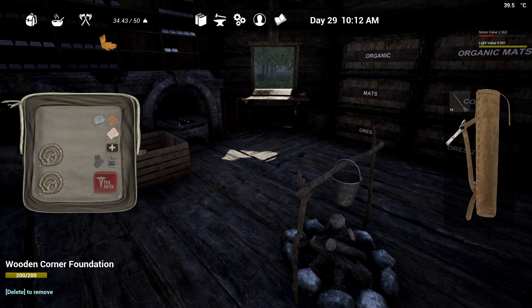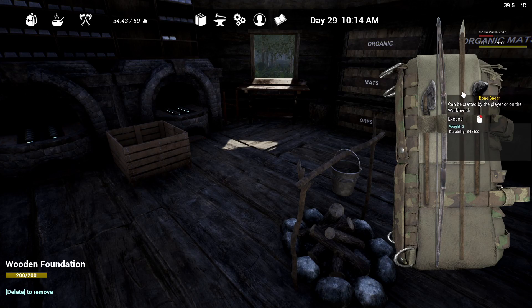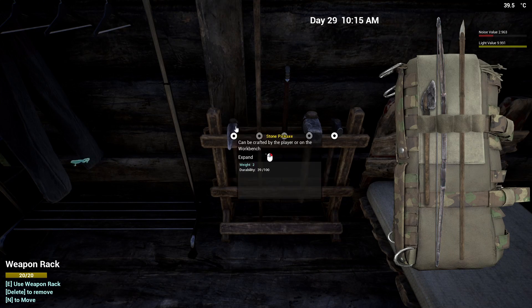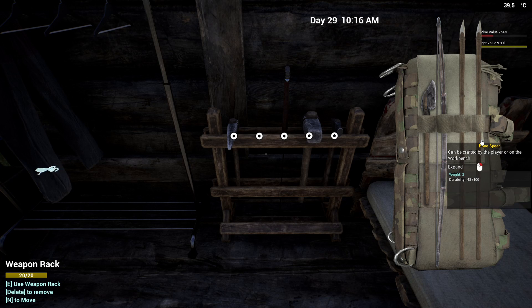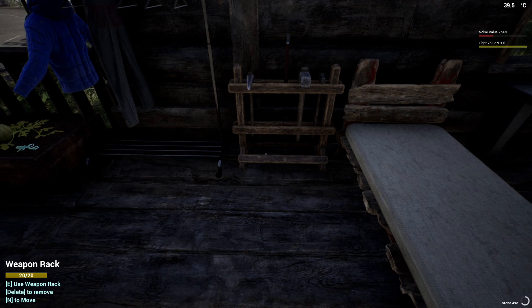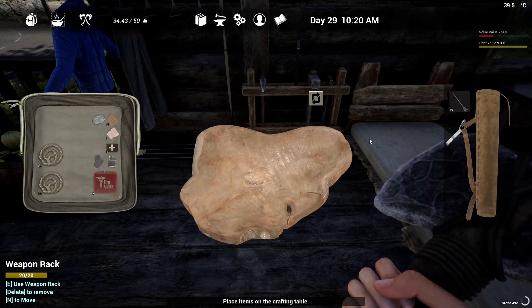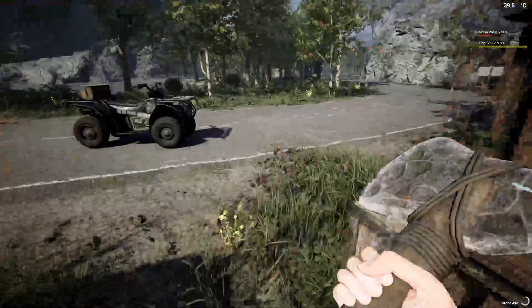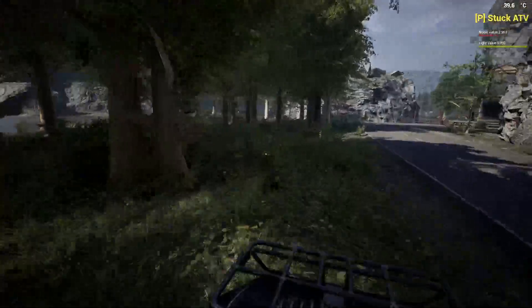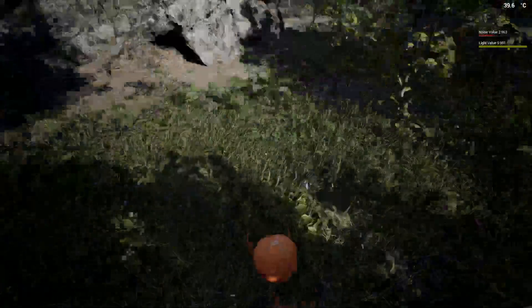Arrows done — 54 durability on that bow. I think we might be okay but just going to switch this out for this one. The durability on this one isn't great either — 48 — but it's something. Axe at 65, that's fine. We've got all the supplies and we've got trees we can turn into logs and sticks.